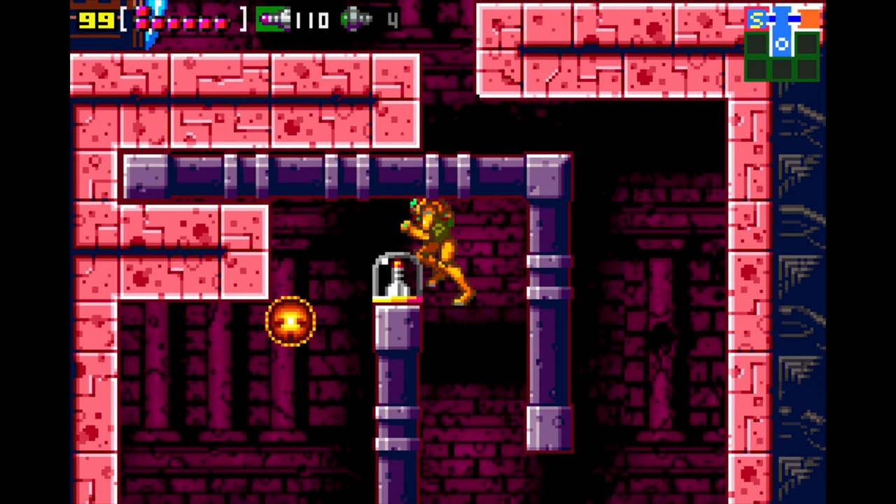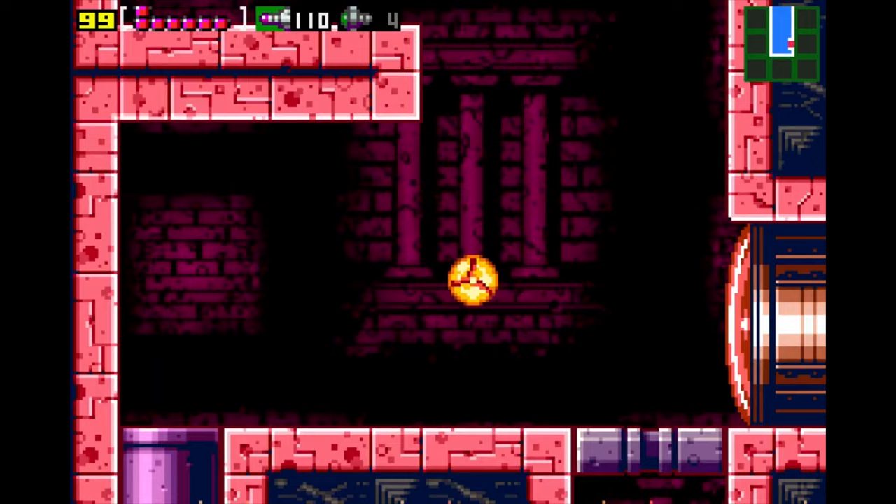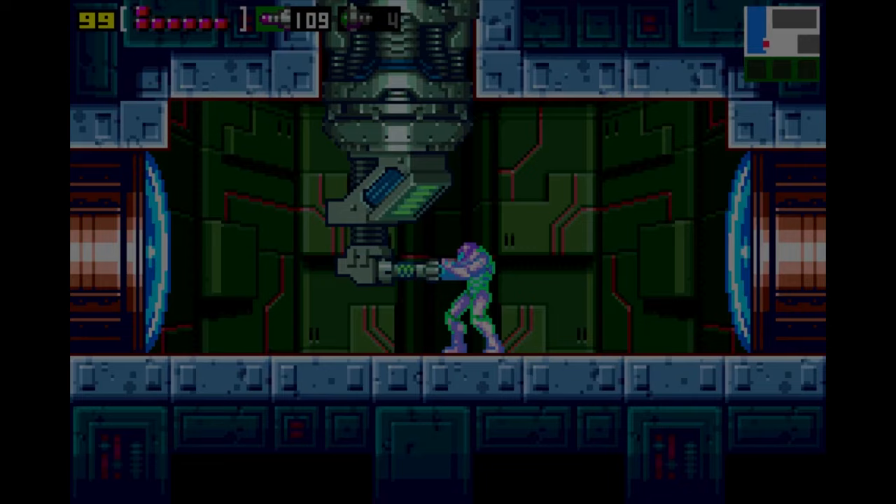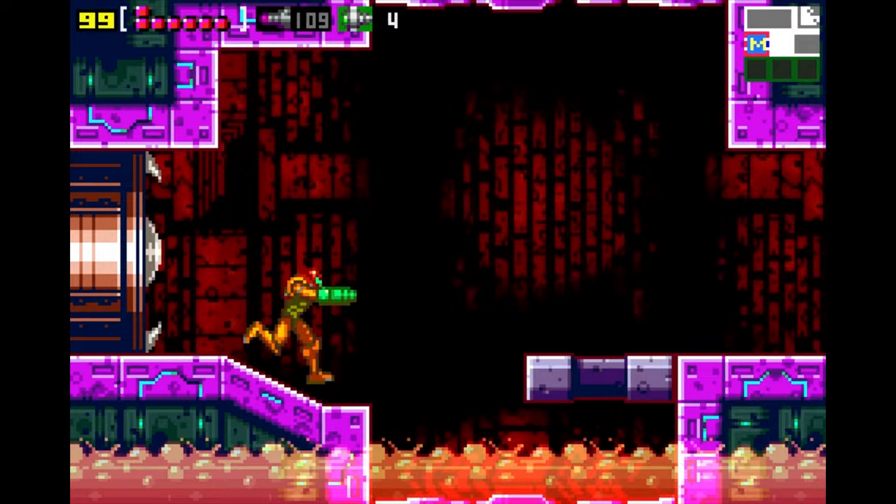Integrating fresh elements into Zero Mission to rejuvenate it whilst preserving the essence of the original Metroid presented a significant challenge. Utilising a modern version of the Fusion engine, Zero Mission did not require development from the ground up, marking the first occasion two Metroid titles were released on the same console. Although connectivity between Metroid Fusion and Metroid Prime on the GameCube was implemented, plans to link Zero Mission with Metroid Prime 2: Echoes were abandoned due to tight development schedules and release date discrepancies.